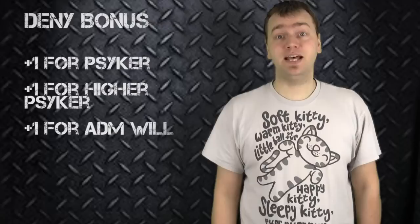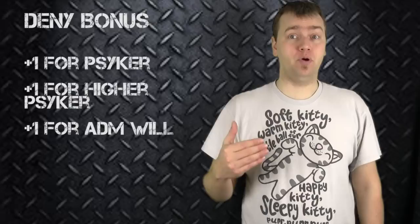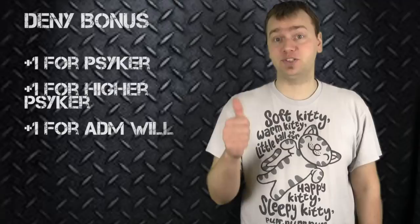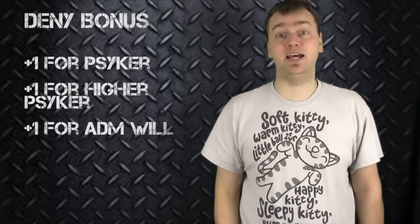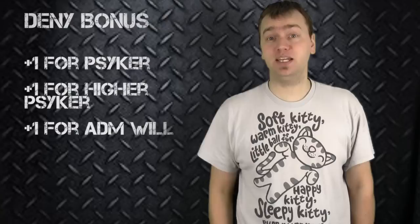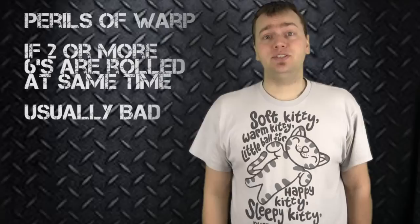For maledictions, witch fires, novas, beams, and focused witch fires, there are bonuses armies can get to denying the witch. For example, if the squad being targeted has the psyker, Brotherhood of Psykers, or Psychic Pilot special rule, they get a plus one bonus — denying on five-ups instead of six-ups. Another bonus applies if a member of the targeted squad has a psyker with a higher mastery level than the caster. So if a level one librarian is casting at a squad containing a level two librarian, the level two gets another plus one, allowing denial on four-ups. A squad also gets a plus one if they have the Adamantium Will special rule.